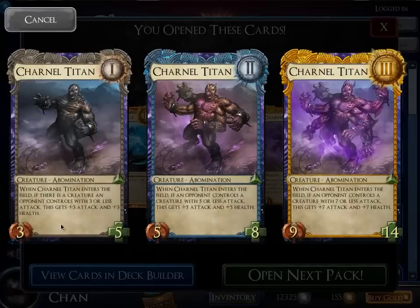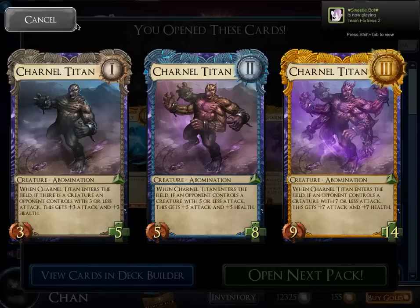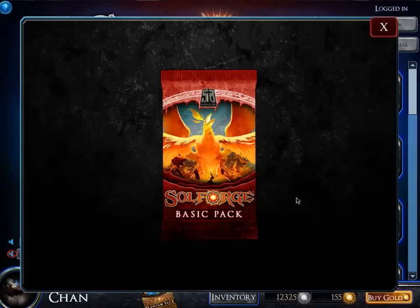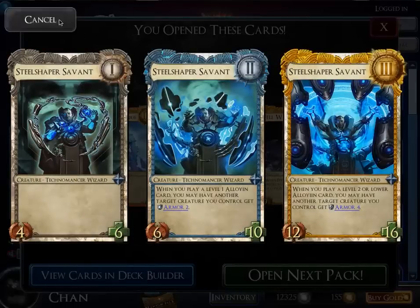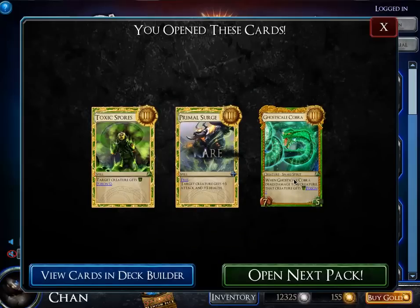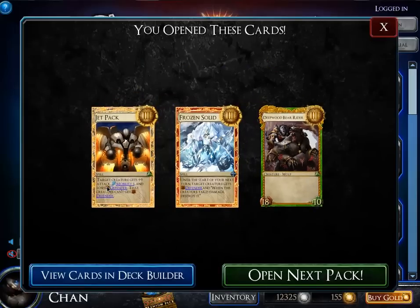This card is new — when a Trauma enters the field, if there is a creature with three or less attack that your opponent controls, this creature gains plus three, plus three. So it becomes a 6/8, which is pretty huge. There are a lot of Alloyan cards with three or less attack since they feature weak power with good effects, like Technosmith. There's also a satisfying crunchy pack-opening sound when you click Open Next Pack.